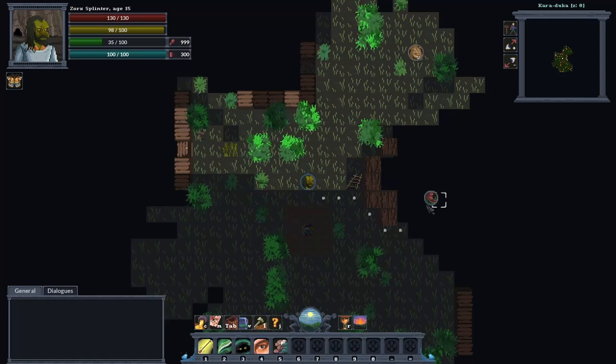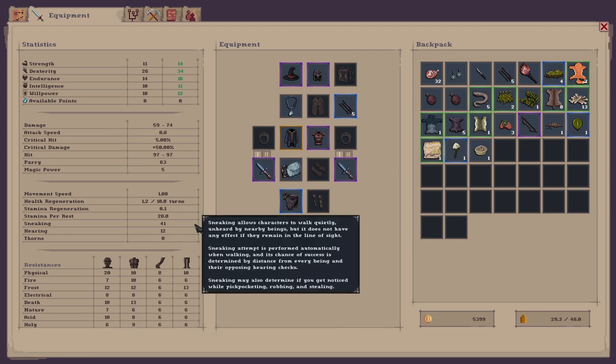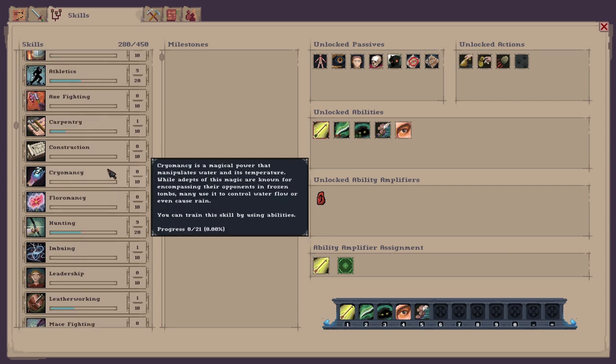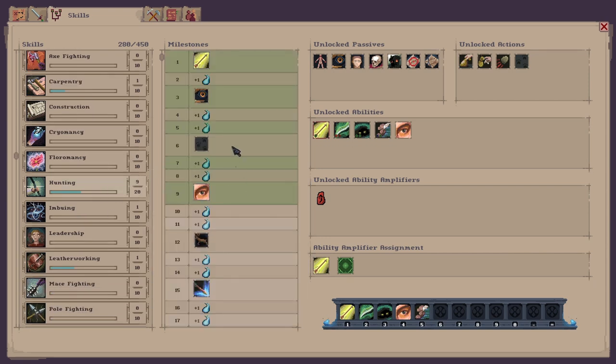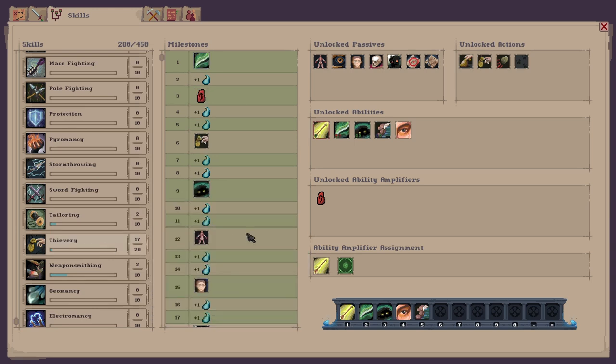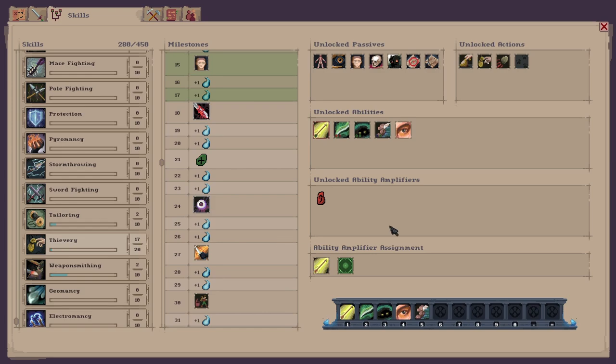Hello guys and welcome back to my thievery playthrough on Soul Ash 2. In this episode we're going to continue levelling up our character, trying to get dexterity as high as possible, and also sneaking and hearing as well. We've got hunting to continue levelling up and we'll get more skill points. I've got my bow ready and my thievery is on 17 out of 20 at the minute, so I'll probably want to get some gold to surpass that limit.